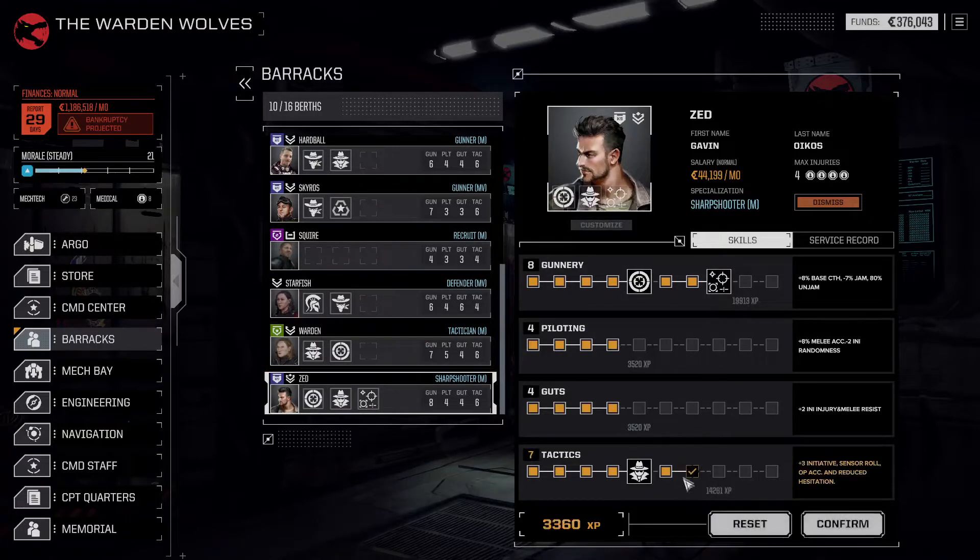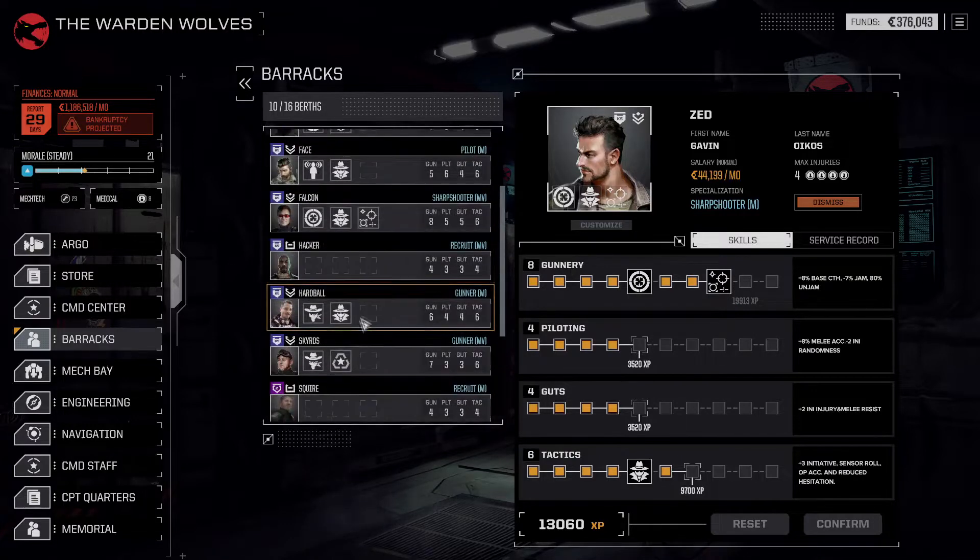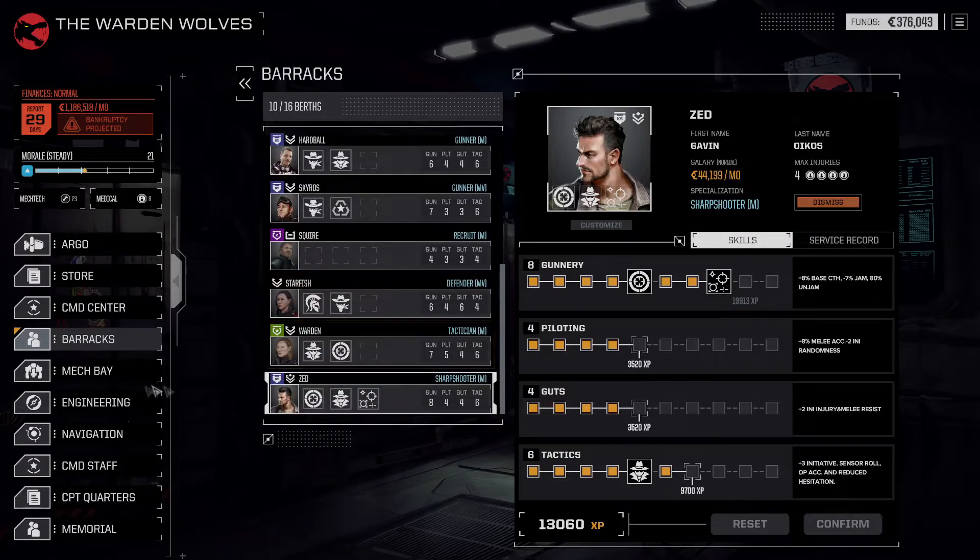For Zed — do we wait for one more Gunnery? That's another 6,900 experience. Or take one Tactics? We'll wait for the 6,900 experience to get the Gunnery upgrade. So, Hacker and Squire — we need to figure out what to do with them, and to that end, let's figure out who we're taking on the next mission.